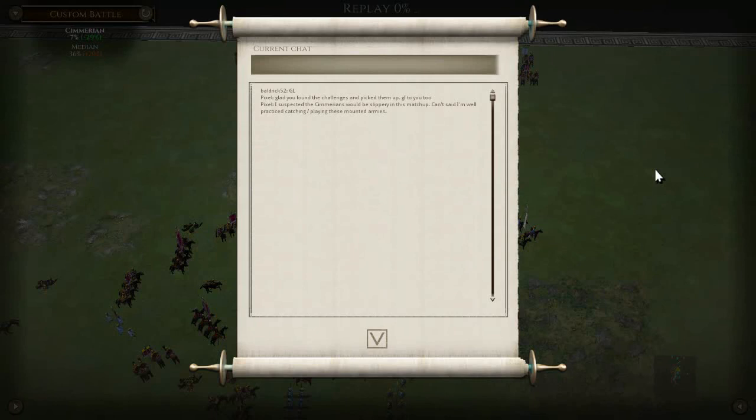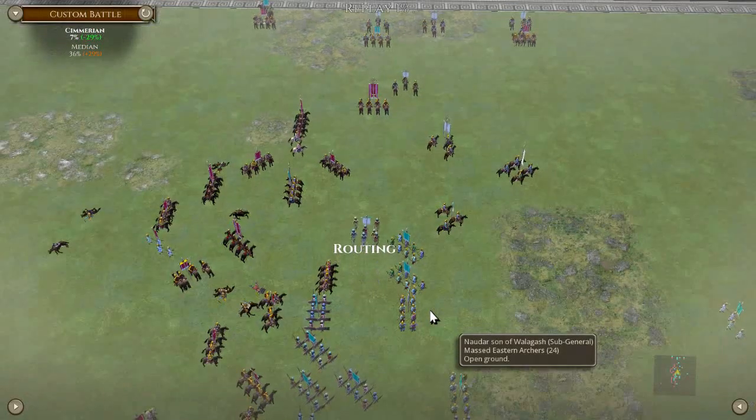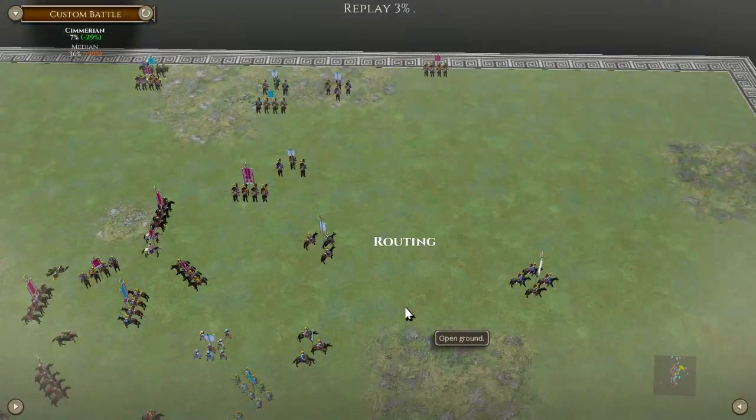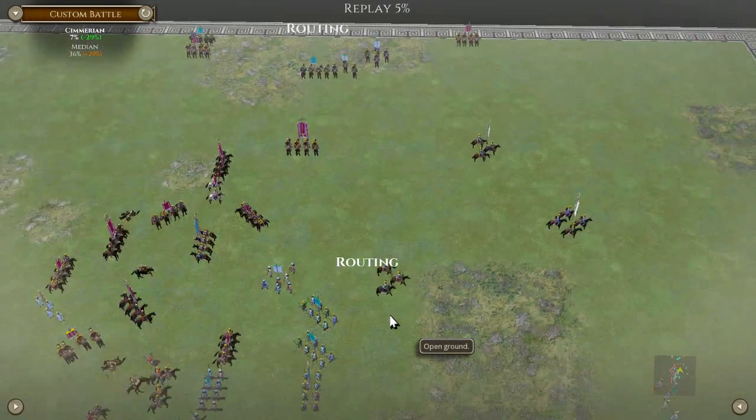Okay, next turn. Pixel said he suspects the Cimmerians will be slippery in this matchup. He said he's well practised catching mounted armies. Yeah, true - same here, I'm not very good at mounted armies. But the cavalry here is worth so many points, so when you do break units it's just too much for the army to cope with.